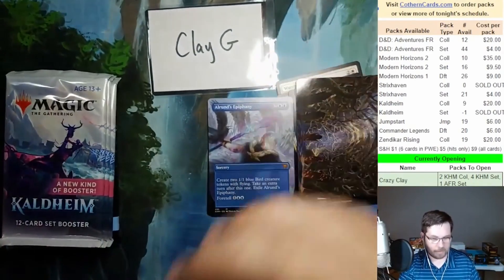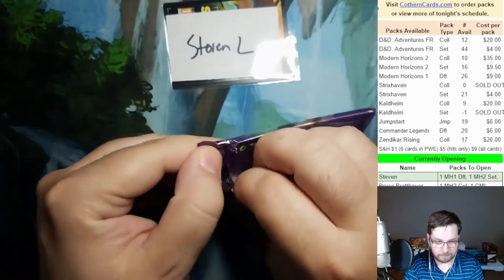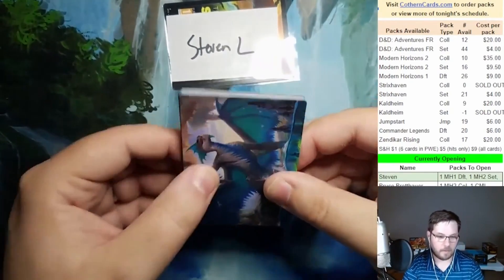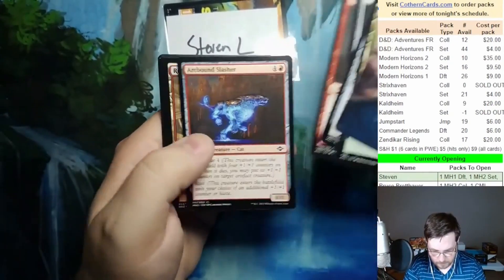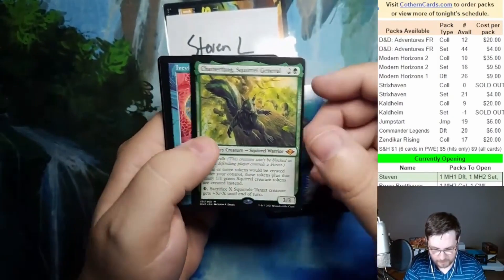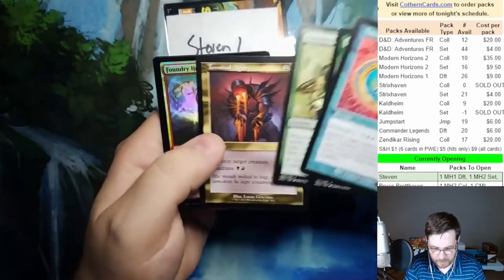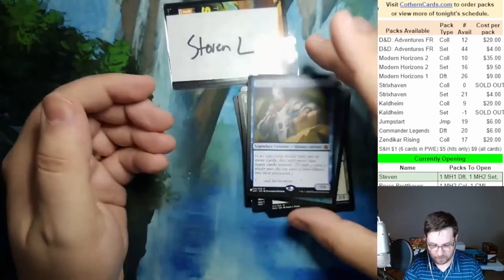Let's get that sleeved up for Crazy Clay. Then we have Modern Horizons 2 — I have a list card in here. Merfolk Tide Regent art card for Steven. Chatterfang — a mythic, that's nice. Inevitable Betrayal, old border — not bad. The Avamaya Elder, Terminal Agony, foil Foundry Helix, and a Bruvac. This pack was nuts.